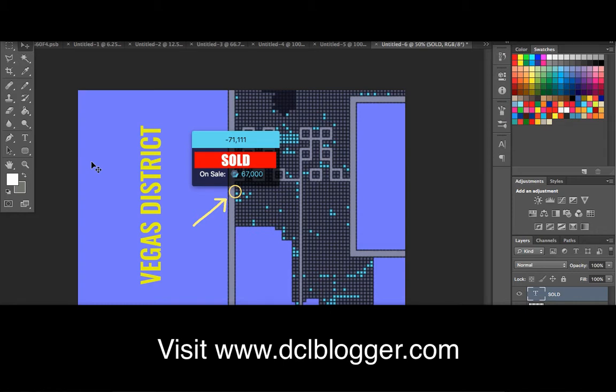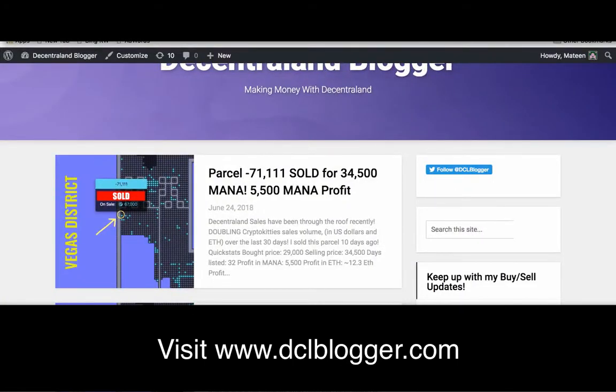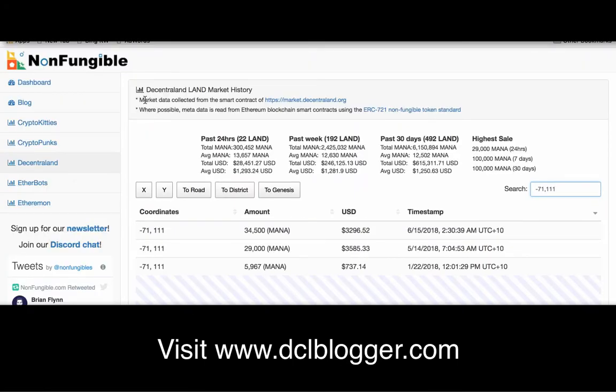It was a parcel of land that I bought, connected to Vegas District Double Road. I bought it for 29,000 MANA. If you look at nonfungible.com and type in the coordinates of that particular land, you can see I bought it for 29,000 MANA — it was initially bought for 6,000 MANA back in the auction, which you can't really get anywhere near that price these days. I bought it for 29,000 MANA and sold it for 34,500 MANA.